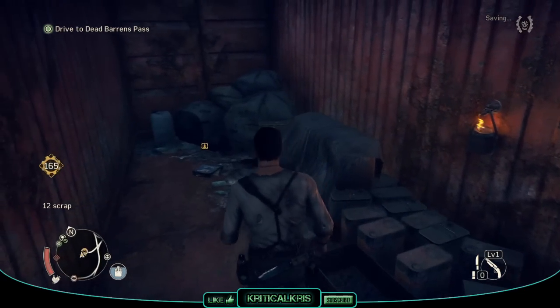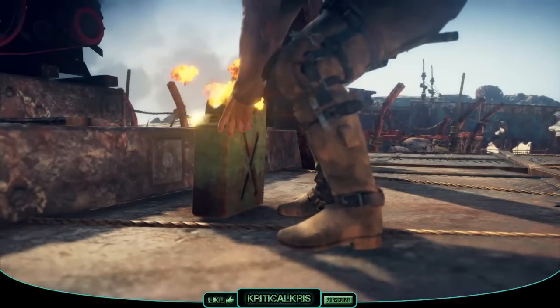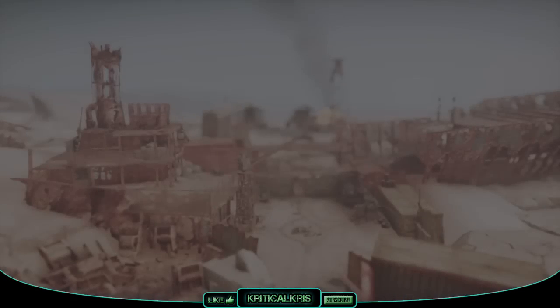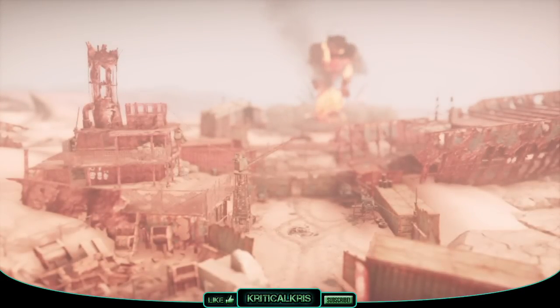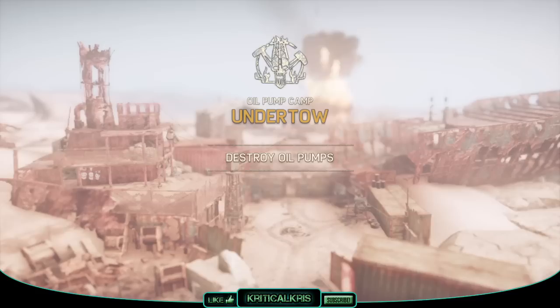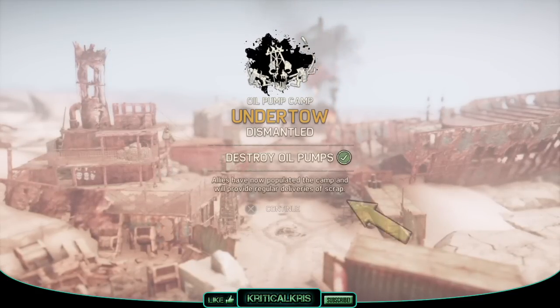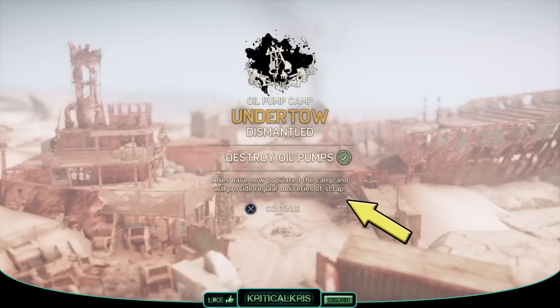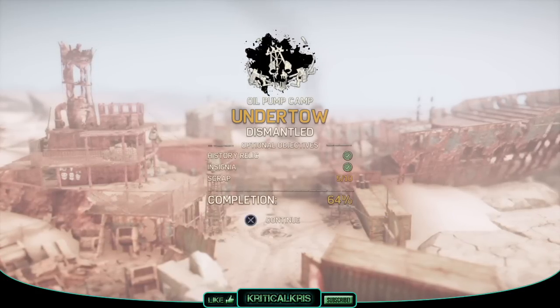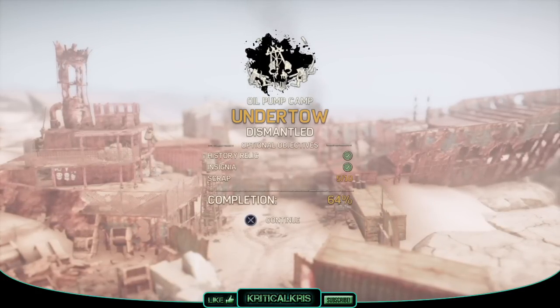One of the best ways to get scrap is by heading over to enemy camps and taking them over. Not only can you find scrap littered all around the camps in various locations, but once you've conquered the base, you'll automatically start to generate scrap on a regular basis. The more camps you take over, the more scrap you'll generate over time. So if you can, it's best taking over the bases earlier rather than later if you want to take full advantage of your scrap collecting.